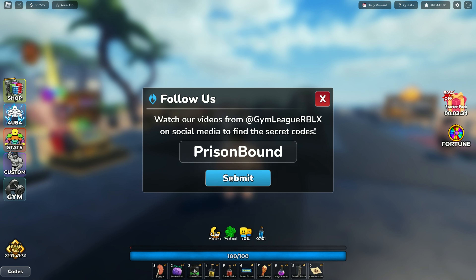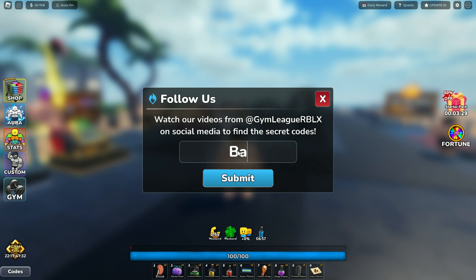The second code is 'prison bomb'. The third code is 'battle potion'.